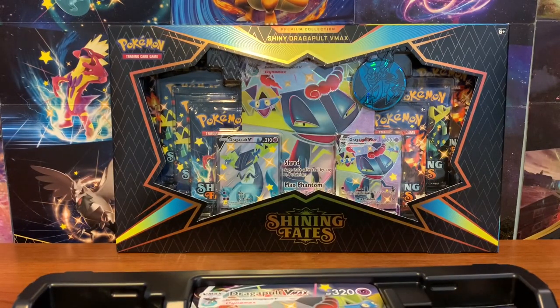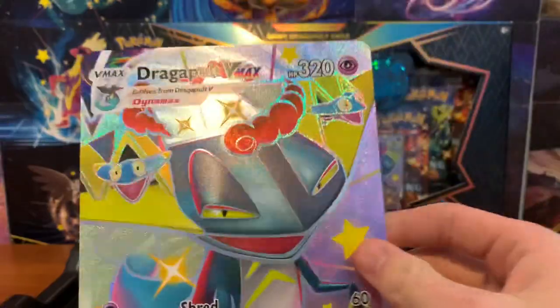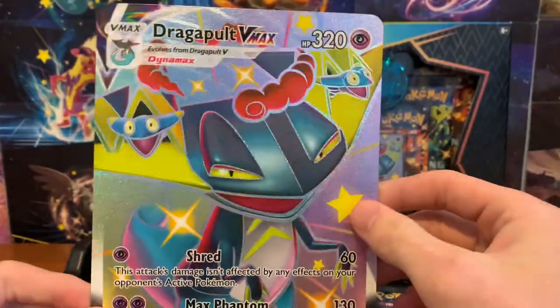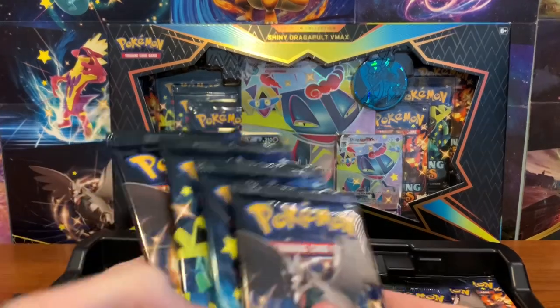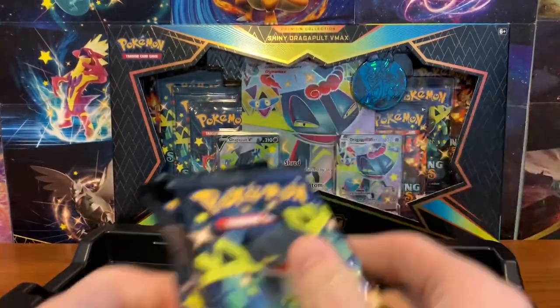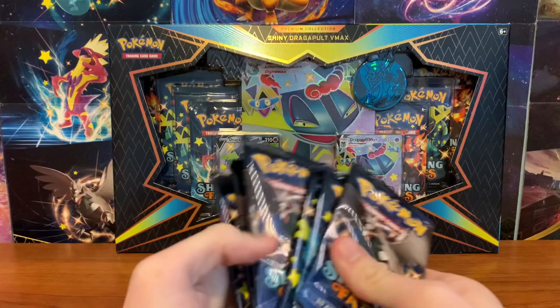Let me toss this trash. So we have our jumbo card, and what's nice about this jumbo card is I can put it in that new Pikachu binder that I have, so I have somewhere to store these. This is a really cool looking one. So we have four packs here and three packs over there — seven packs total. Let me mix it up a bit.